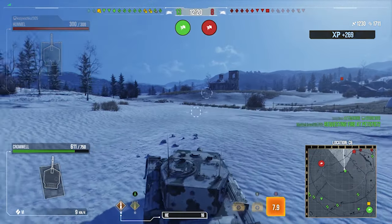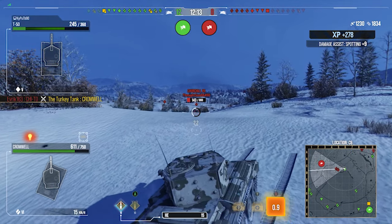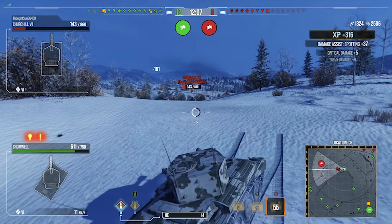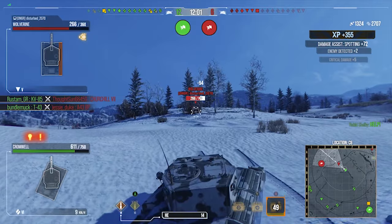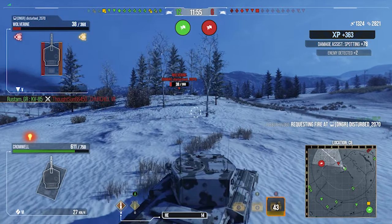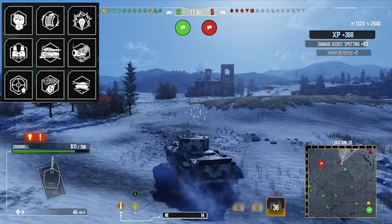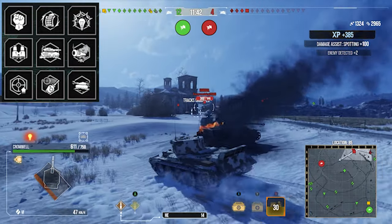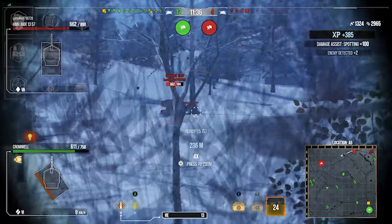With how fast this fires, 280 alpha and 110 pen on HEAT is not too bad — especially if you get into a top tier game where you can actually pen those heat rounds. You can just irritate tanks. It's absolute memes. In this first replay we managed 1300 damage and 2.6k assistance because we're playing it like a Cromwell — which you can play as a pretty nice little scout at times, getting a lot of assistance.